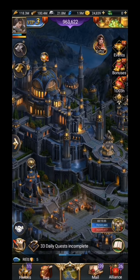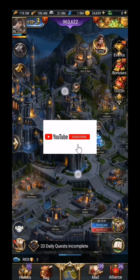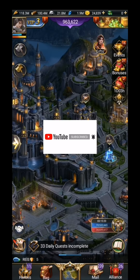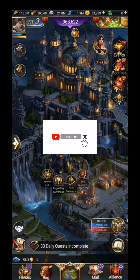So in the previous video we talked about how to get gold coins — the yellow coins, whatever you call them. In this video we will talk about how to get legendary summons. Legendary summons has a limited time.